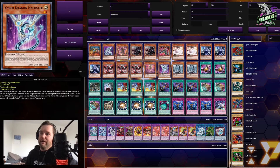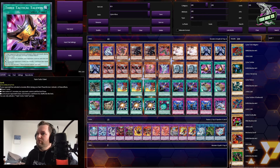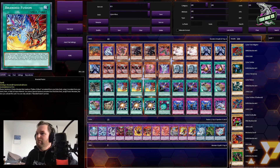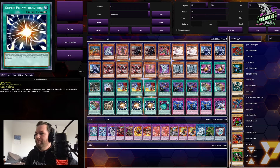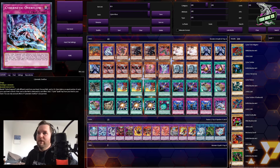One Cyber Dragon Naxxter. Two Cyber Dragon Herz. Two Triple Tactical Talents. One Cyber Rev Cistern. One Power Bond. Three Branded Fusions. Three Cyber Emergencies. Three Pot of Prosperity. One Cyber Repair Plant. Three Super Polymerization. One Cyber Dark Realm. Three Infinite Impermanence. And one Cyber Native Overflow to make a nice clean 40.